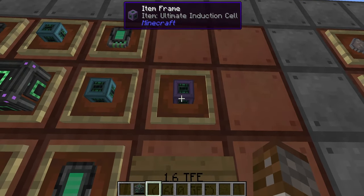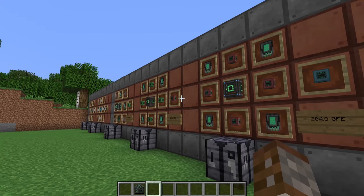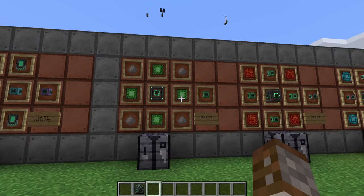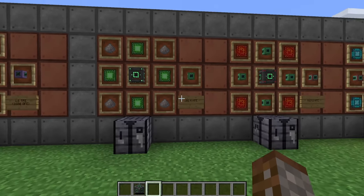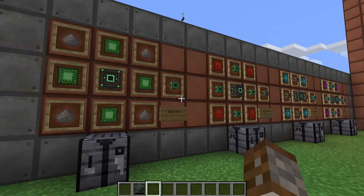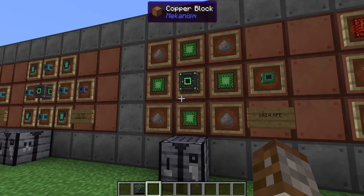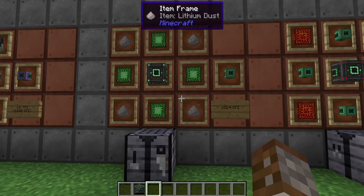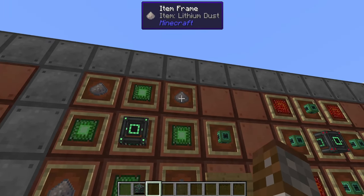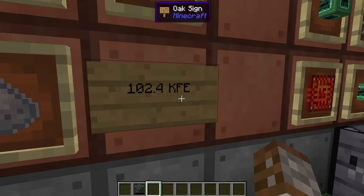You don't have to have just one cell inside your induction matrix — you can have a lot more depending on the size of the structure. The next thing you need are induction providers, which control your transfer rate: how much energy you can put in and pull out. Starting with the basic induction provider, you'll need four basic control circuits, four lithium dusts, and one energy cube, giving a transfer rate of 102.4 kFE per tick.